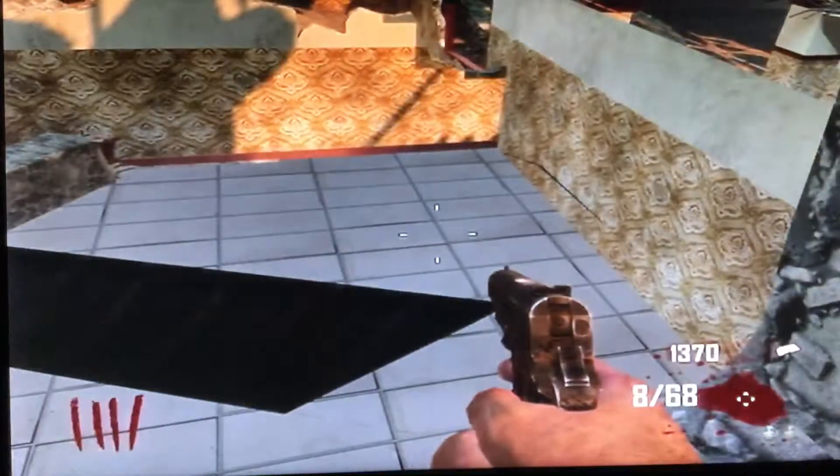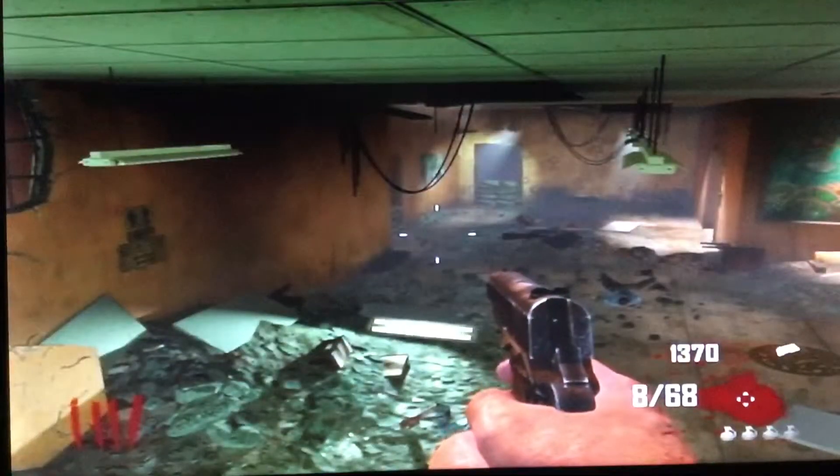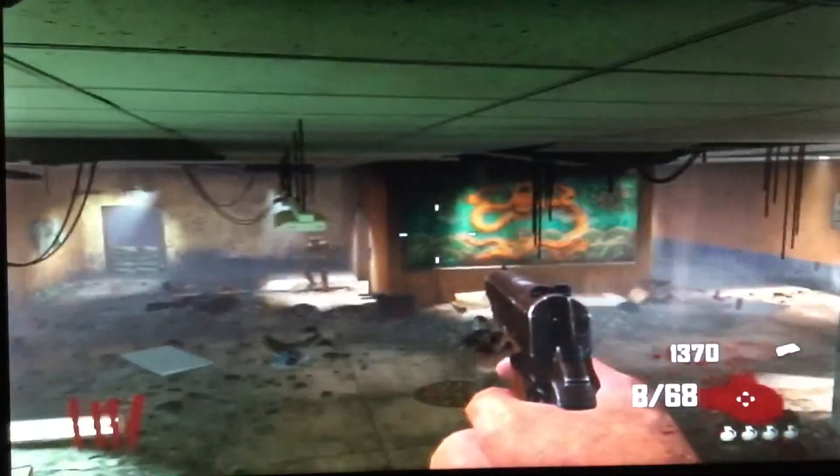I'll show you how it looks when the zombies come. You definitely want to have more than one gun when you do this because you're going to run out of ammo very fast. There are POWs and SVUs up there, so you can just grab one of those guns.